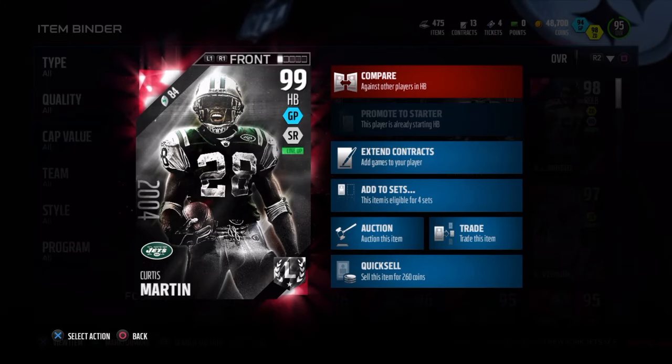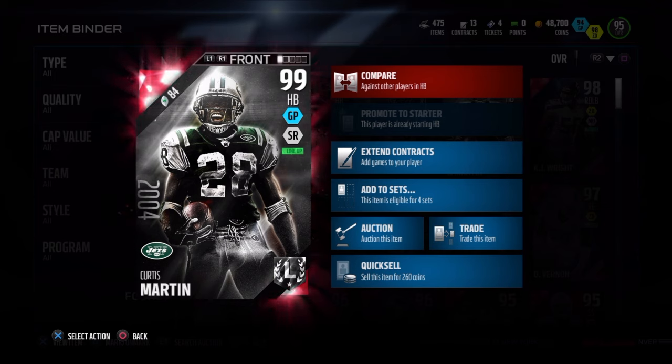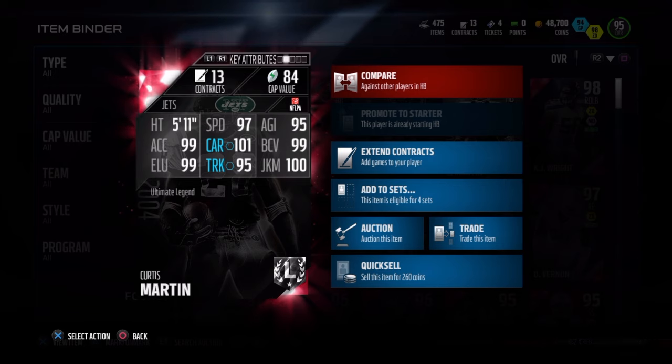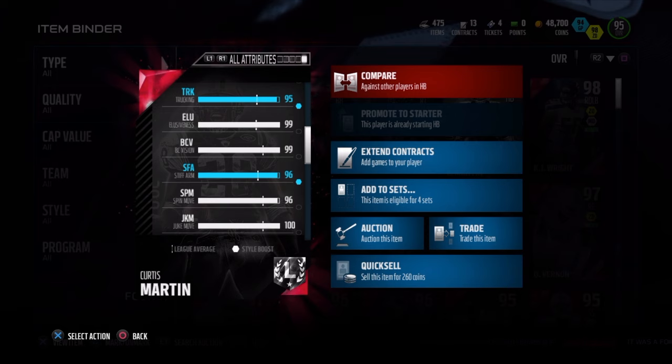Today we've got Ultimate Legend Curtis Martin, 99 overall, dual style — ground and pound and speedrun style. He's 5'11" with 97 speed, 95 agility, 99 ball carry, 100 juke, 95 truck, 101 carry, 99 elusiveness, and also has a decent stiff arm and spin — both at 96.